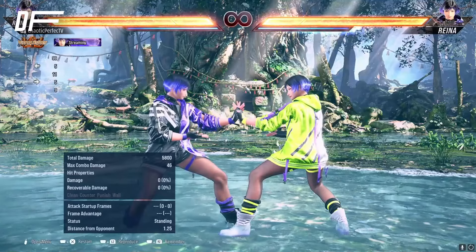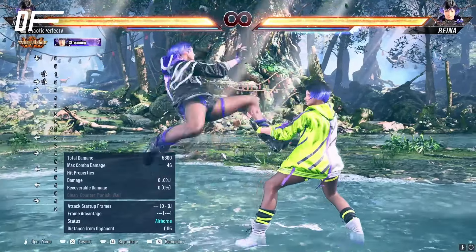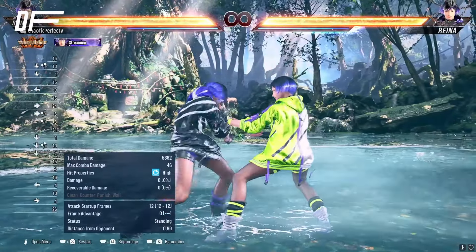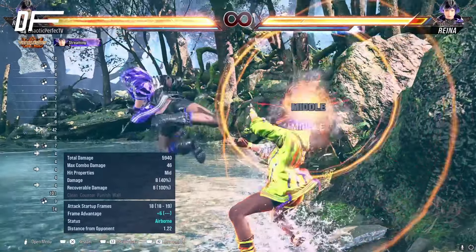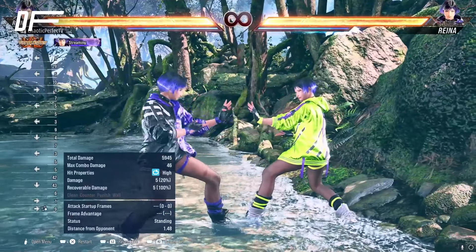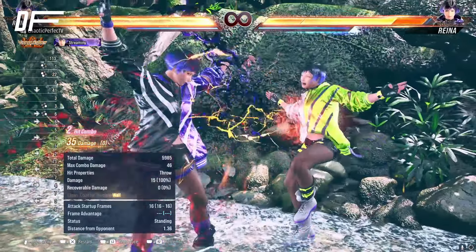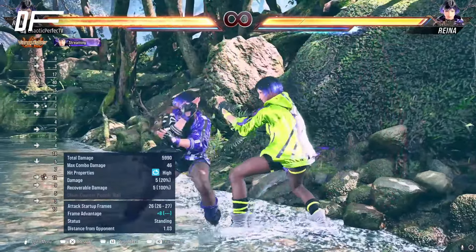For Heaven's Wrath — assuming we have frames, say from while-running four-down — do three-plus-four to keep it safe. If you think they'll press, do one-four, or one-four-three and hit-confirm the Sentai transition into Sentai three. If you know they won't do anything, do three-four for plus frames with optional stance transition by holding down. If they're not pressing, not ducking, or going for power crush, we have an unbreakable throw from the stance — same generic throw input — bonus damage at the wall. You can also go from Heaven's Wrath into Sentai for access to all Sentai options.